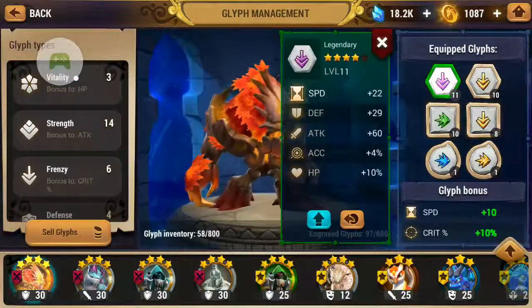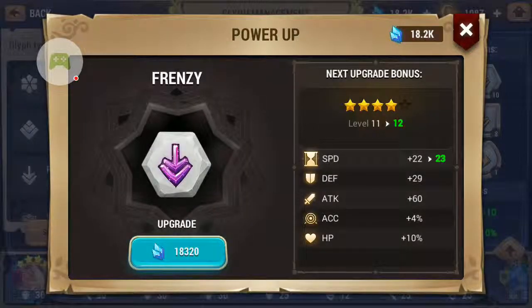Whenever you power up your glyph, you can see there will be an increase in the main stat. However, the sub-stat will also increase or be added onto your glyph with every three power ups provided to your glyph.